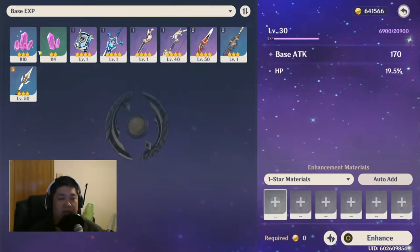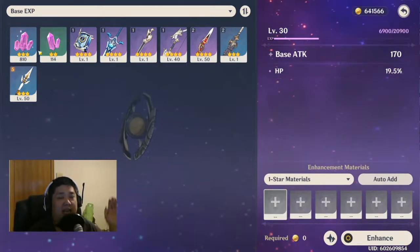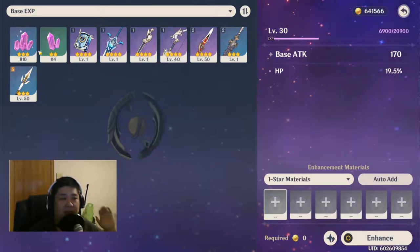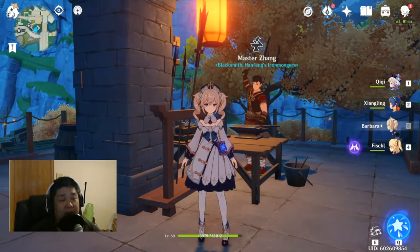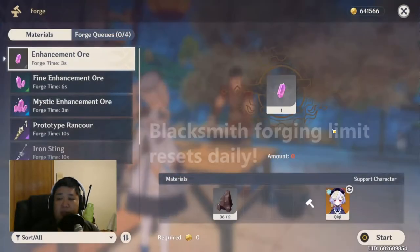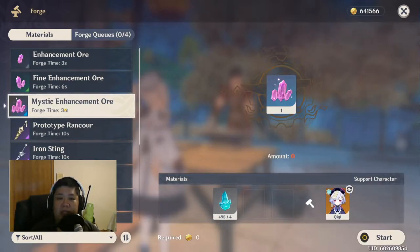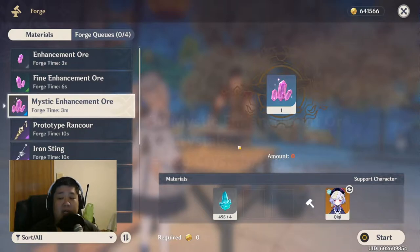The problem is twofold with chests: one, you can't get weapons, and two, you can't get ores. Once you get to really high adventure ranks and you're looking to ascend your weapons past level 70, the costs and experience needed skyrocket. So how do you get more enhancement ores? You talk with the blacksmith, and he allows you to make fine enhancement ores daily — 30 of the tier three enhancement ore per day, costing four crystals each, which is 120 crystal.